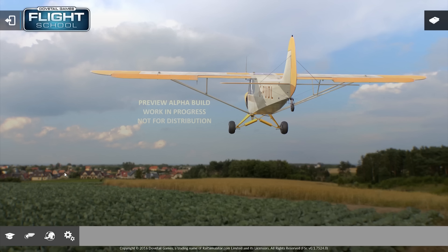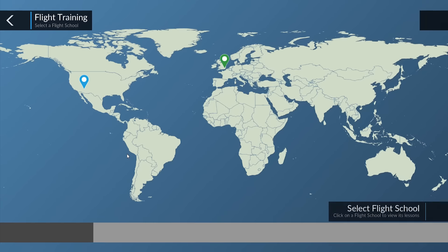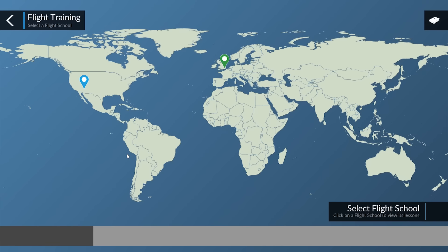The big premise of Flight School is actually going to flight school and experiencing all the fun, excitement, and education that goes with learning to fly. There are two flight schools included, and we're going to do one lesson from each today — just the introductory lessons. We'll cover the first lesson for the LAPL or Light Aircraft Pilot's Licence, and then the first lesson at the US school for the Private Pilot's Licence. Again, this is a preview build and there are a couple of bugs which I've been assured will not be there in the final release.